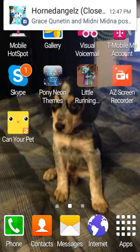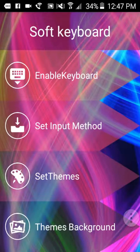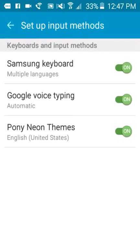So, you have to install Pony Neon Themes right there. There's lots of ads, so be careful. Then you have to go to Enable Keyboard. If it looks like this, then turn that on, and then there.